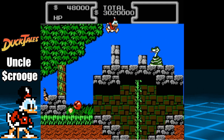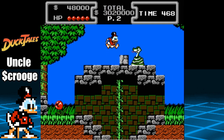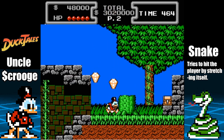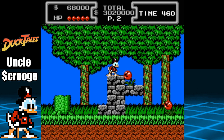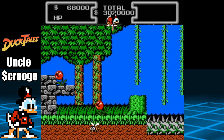Here's a section that allows us to go underground, but we will return here in a bit. For now, keep heading to the right. Simply bop the snake with a pogo jump and continue to search for diamonds. In order to achieve the 600k, we need to use Launchpad to fly out the level to restart it, but for now let's aim for at least 400k before we do so.